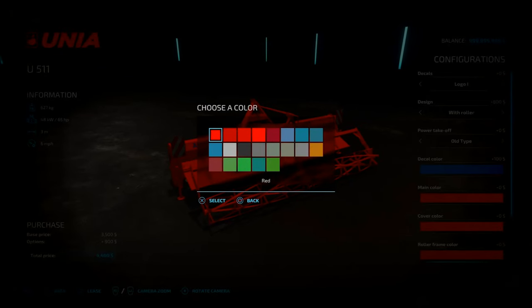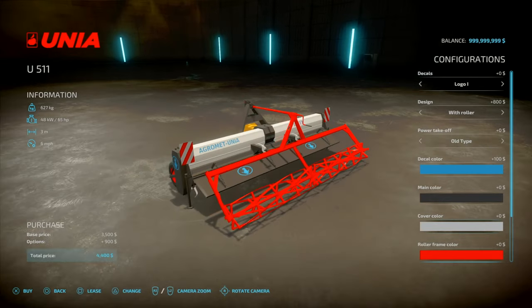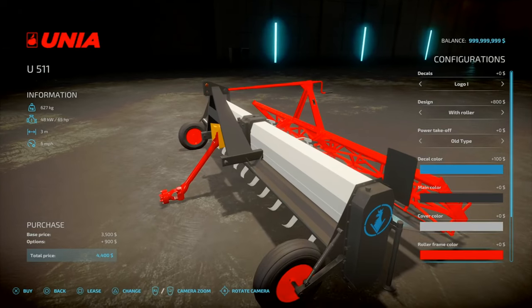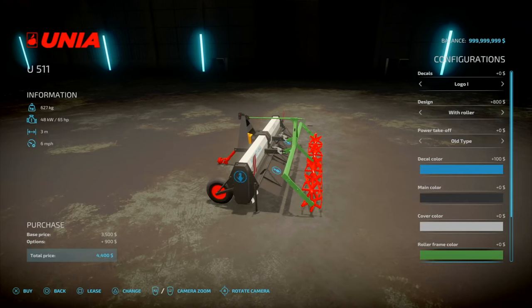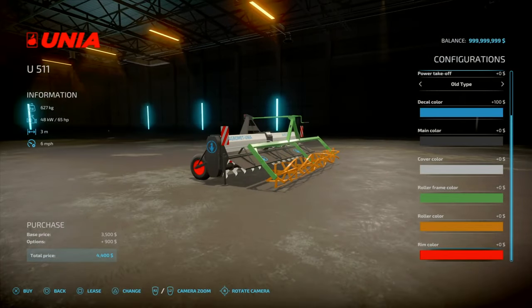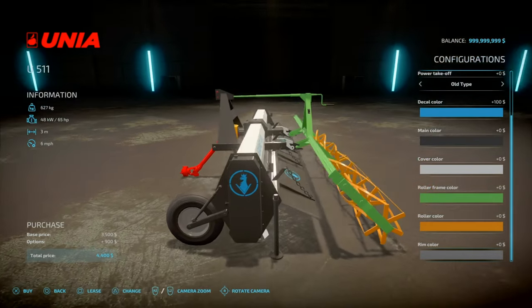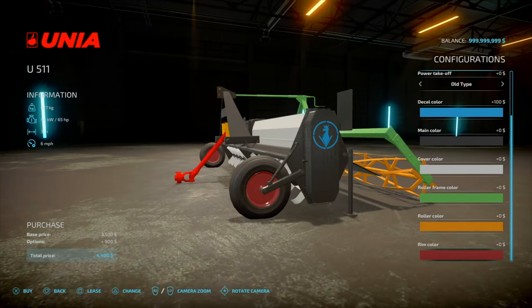Going over the rest of the colour options: you've got various reds, burgundy red, different kinds of blues, blacks, grays, even orangey yellows and brown — so you can have this quite modern or quite old school depending on how you want to use it. There's also a cover colour, roller frame colour, the roller itself, and the room colour. This could be very customised.